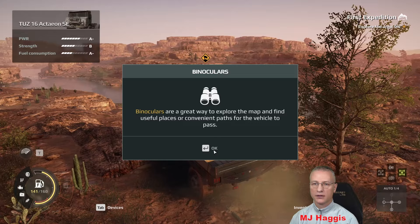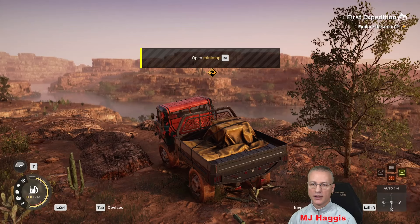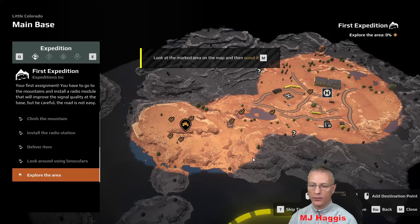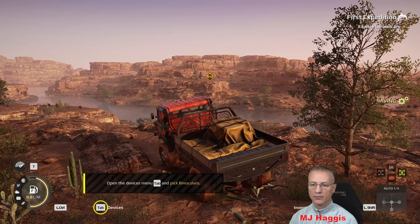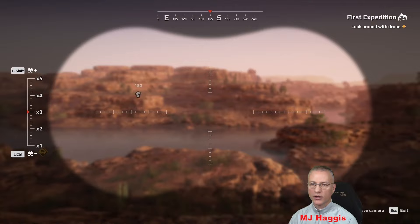Binoculars are a great way to explore the map and find useful places or convenient passes for the vehicle. Open the mini-map — let's look at the marked area and then scout it. We're looking over there. There are other question marks but this is the one it wants us to look at. I'm looking directly at it — you've discovered a new airdrop, a hundred cache. You can zoom in — there it is. No idea how we're going to get over there yet.